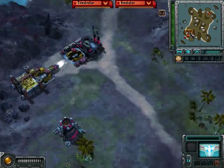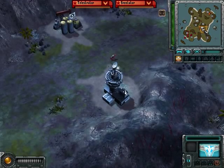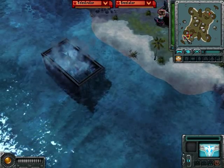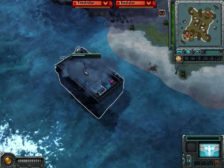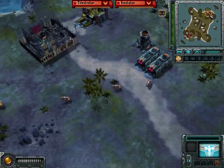What I'm doing is sending an engineer to just capture one of those oil refineries, so that I can get that little bit of extra juice that I might need. The Bears also help me scout out — I can see the enemy's got Bears. I'm already beginning construction on my port. This is what you're going to need for the entire thing.